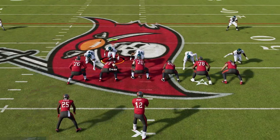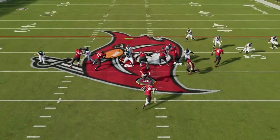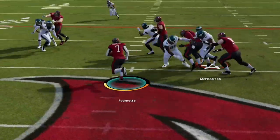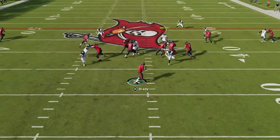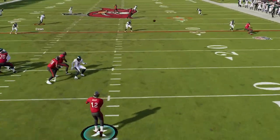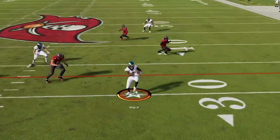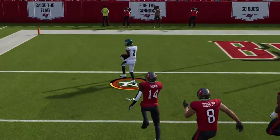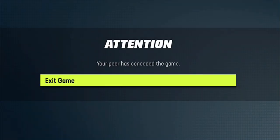This defense might be the new meta in Madden 23. It shuts down the run, gets instant pressure against the pass, and gets so many turnovers you will score more on defense than your opponent scores on offense. If you want to see what overpowered defense I'm using to get results like this, stick around after the intro.